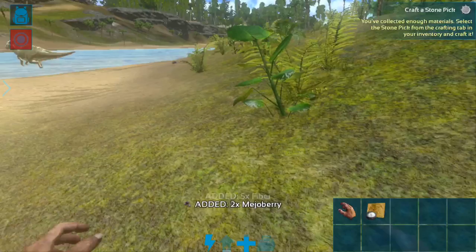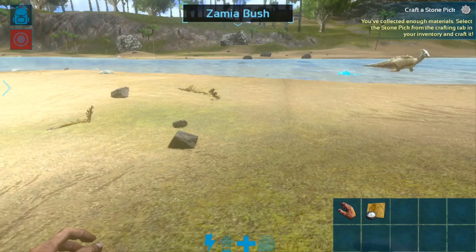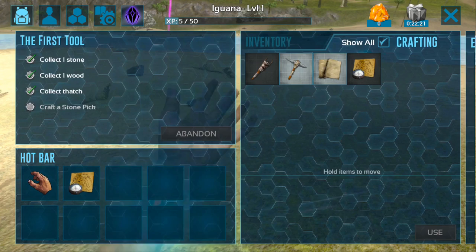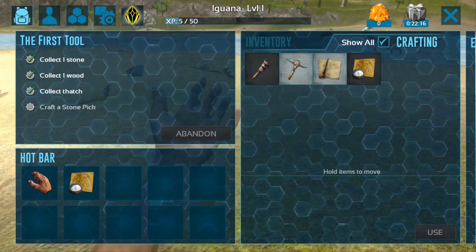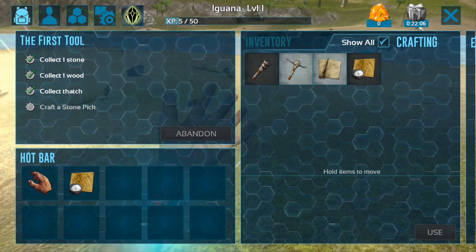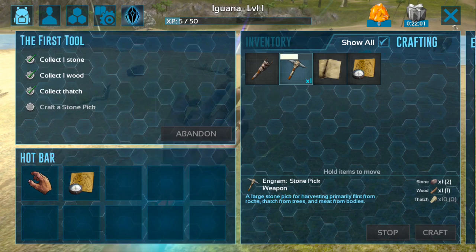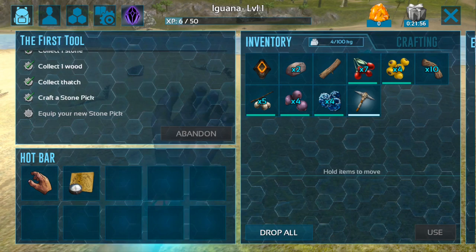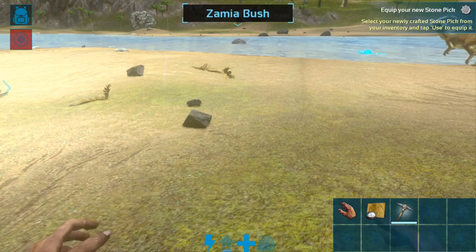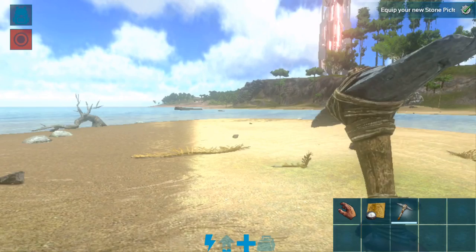To access your inventory, there is a backpack icon in the upper left-hand corner — click on that. You have your first pursuit quest on the left-hand side, and it's already open to the crafting tab. Tap the inventory tab to see your items, and the crafting tab to craft things. We're going to craft this stone pick following along with the pursuit. To equip it, tap and hold, then drag it to the item slot you want. Now close the inventory by clicking the X in the upper right-hand corner — we have our stone pick available.